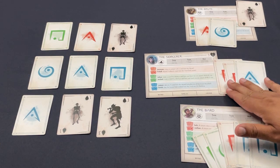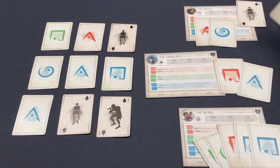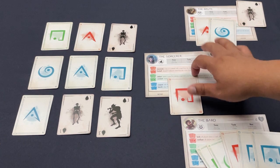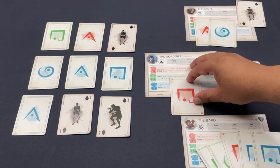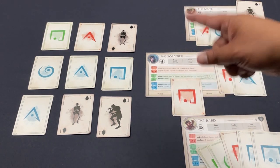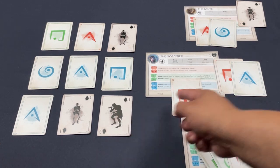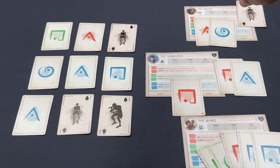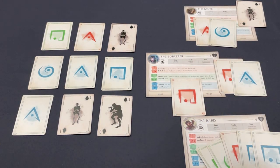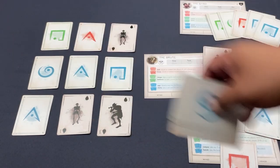The Sorcerer uses the Enchant power: create a shield by placing a card from your hand into any player's shield slot. I'm going to use it on myself, since the Sorcerer is by far the weakest character. The shield allows a one-time block of a wound — so on a future turn if forced to take a three, I could block it. The Sorcerer has now fortified themselves for later.